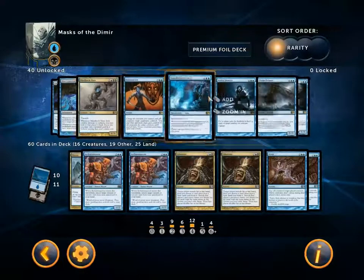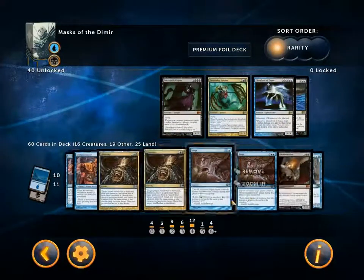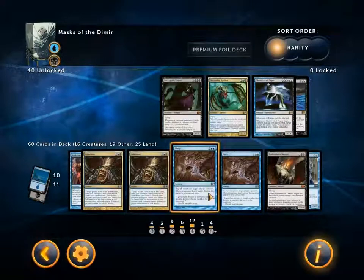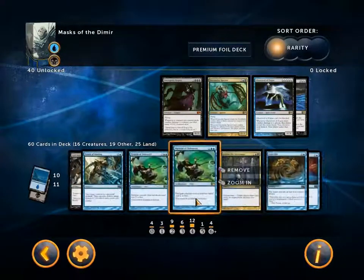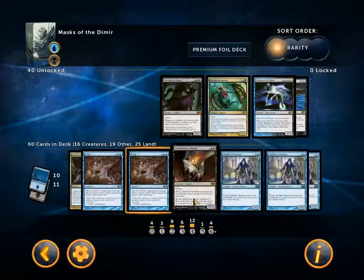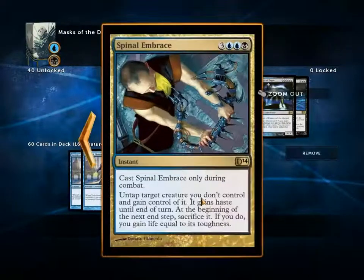It might not be that great, to tell you the truth, and I might end up changing it. But I think it's still fine. Sleep — really good tempo card, two blue blue, tap all creatures target opponent controls, and those creatures don't untap during that player's next untap step. Shadowborn Demon — three black black for a 5/6 flyer, basically just a kill target creature spell, very occasionally requiring creatures in the graveyard but for the most part just a kill spell. Three Vidalcan Dismissor — six mana for a 2/2 that casts Time Ebb when it comes into play. And a Spinal Embrace which allows me to steal one of his really big creatures — untap target creature you don't control and gain control of it, it gains haste until end of next turn, at the beginning of the next end step sacrifice it, and if you do you gain life equal to its toughness.